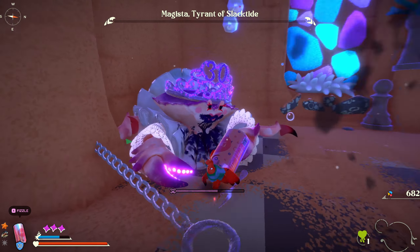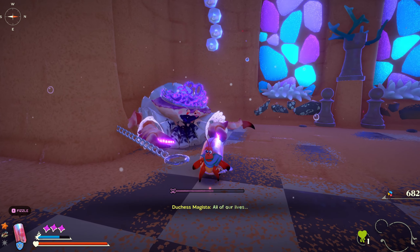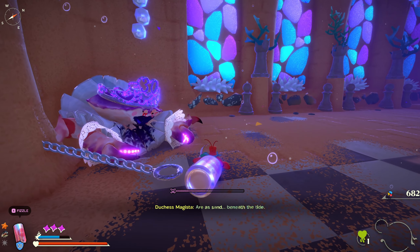And that's how you take down the Magista, Tyrant of Slacktide in Another Crab's Treasure. Thank you so much for watching. If you found this video useful, please hit the subscribe button below.